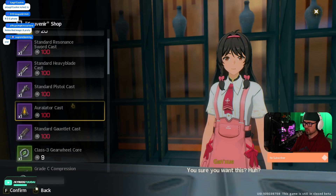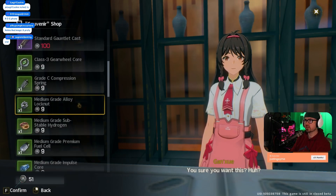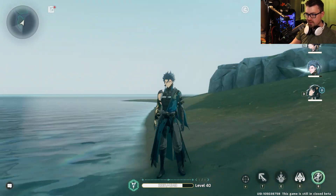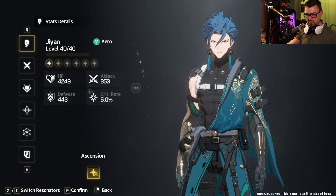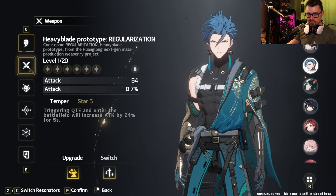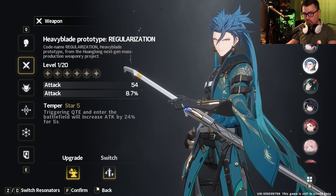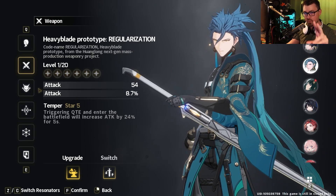Before we get into how it takes 90 to get to a pity — I know that seems like a lot, especially if you're coming from PGR — but let's talk through it. There's another thing I need to explain before we talk about the actual summoning system. There's leveling, there's gear, stuff like that, which we'll talk about when we get to the weapon system. But the thing I need to explain right now is the resonance chain.